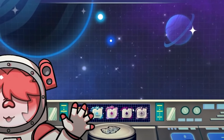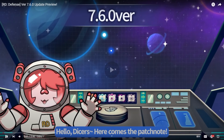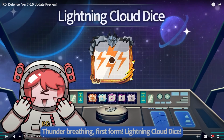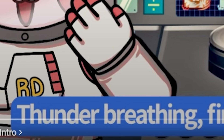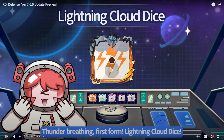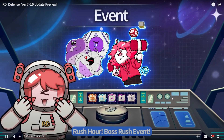I forgot that Pinky's voice changed — bring back old Pinky please. First Form Lightning Cloud Dice. Thunder Breeding, First Form Lightning Cloud Dice — lovely, you love to see it. Lightning Cloud season begins. Rush hour boss rush events.